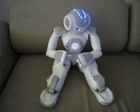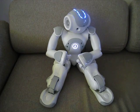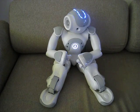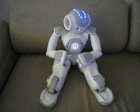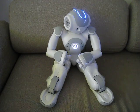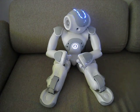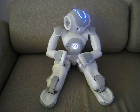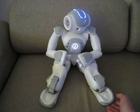Watch my left foot. If you see the red light during the game, then you must press my left foot bumper. Let's try it. Watch my left foot — if you see the red light and hear the sound, then press on the bumper until you hear the sound and see the color. Very good.